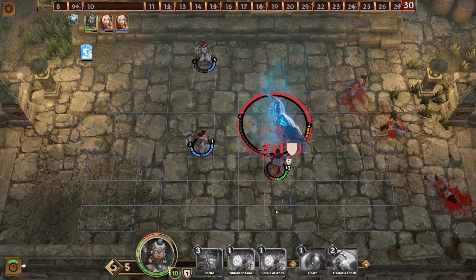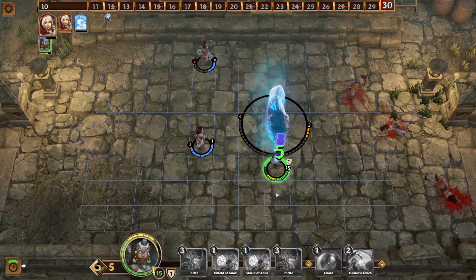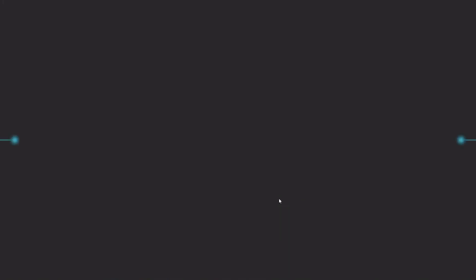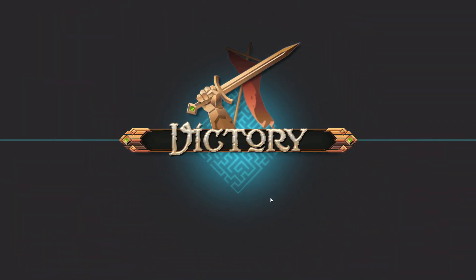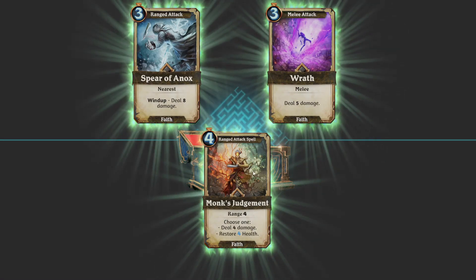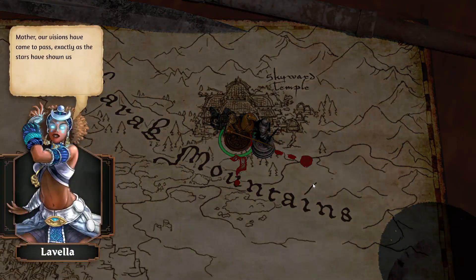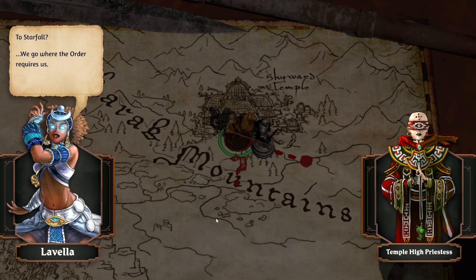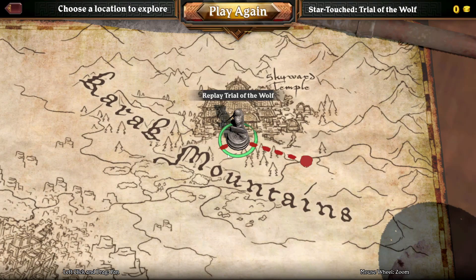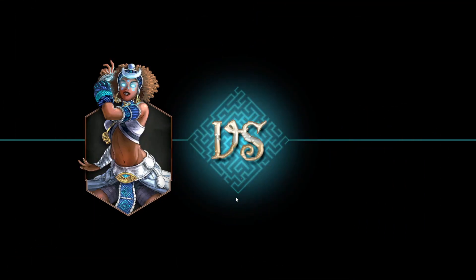I'll spoil that for you and anyone listening. The story really takes a backseat to pretty much everything in the game — this game is mostly gameplay. You find him in the land of the dead, and he's like, yeah, I've just been chilling here. I'm at peace. Go ahead and go on with your life. I'll see you later. And I'm like, you went all this way to save his ass, and that's what you get.